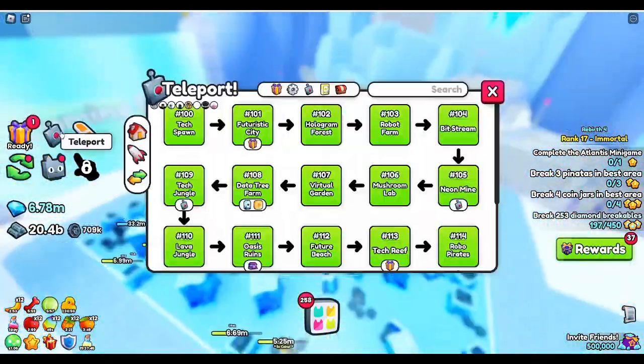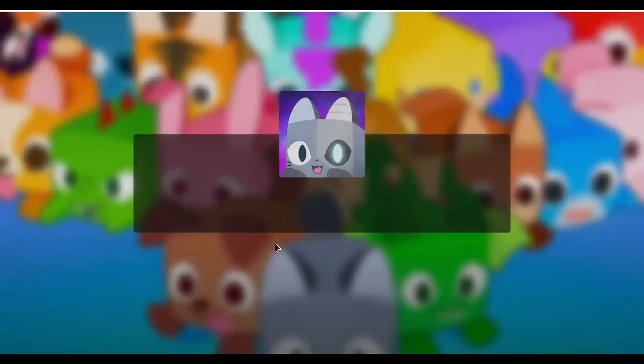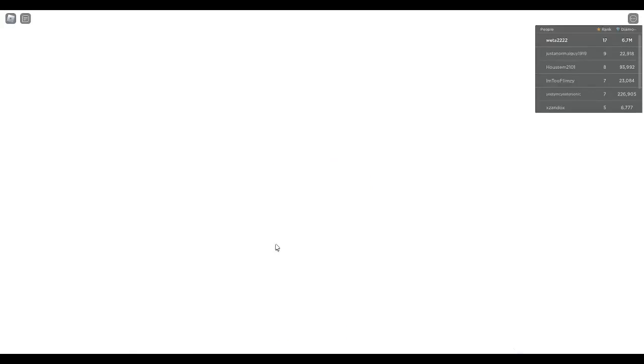That's practically it in World Two — that was a super quick run-through. I want to show you guys what's in World One though, because a lot of things have actually been added. I'm going to take a little bit of time here and talk to you guys about the new thing called Masteries, which is in the game.